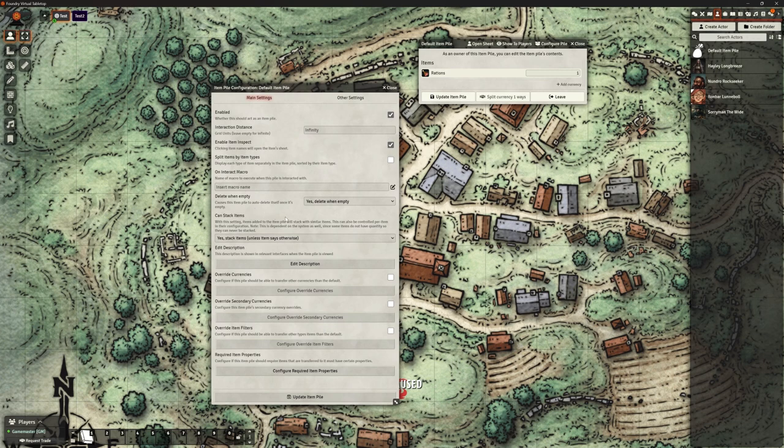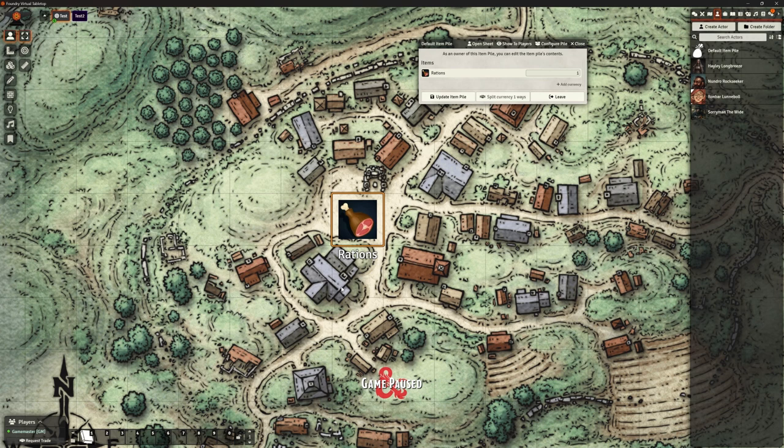What happens to this item pile when all the stuff is taken? If you literally have a pile of goodies on the floor and everybody's taken stuff, yeah, delete the pile. For a merchant, we wouldn't want that — don't delete the merchant just because he's sold out of goods. So let's turn that off. And if you're using a chest, you'd want to leave the chest so they could put stuff back in. Can items stack? Yes — we don't want 12 different rations listed separately; stack them into a stack of 12. We can do things like edit descriptions, override currencies, and all that good stuff.